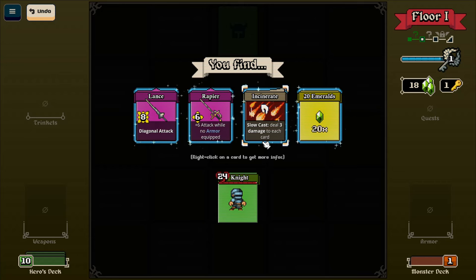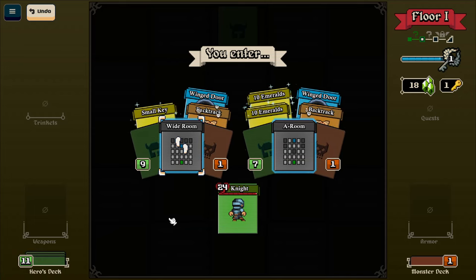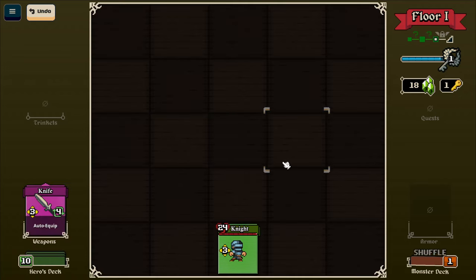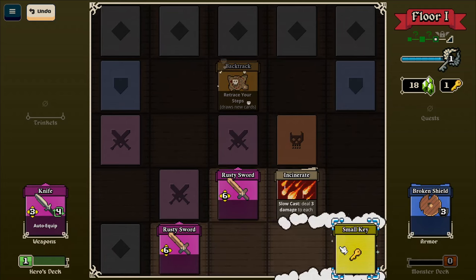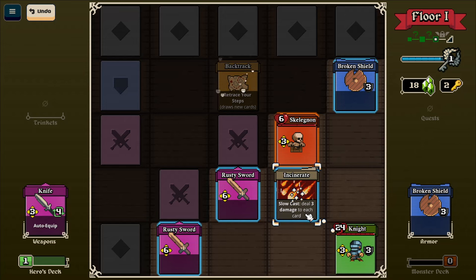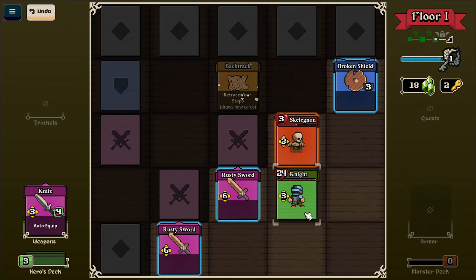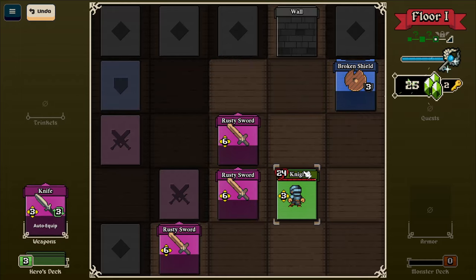What emeralds? I guess I'll try the spell. A wide room. Is that a boss? No, it's just a skeleton. Floor cleared.